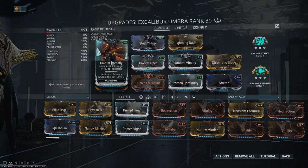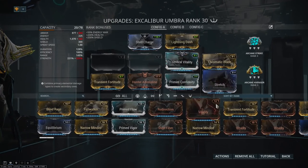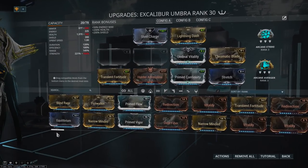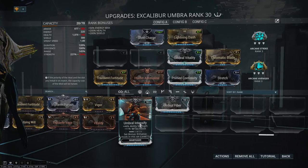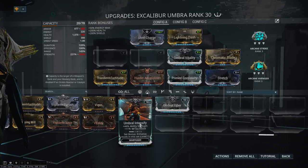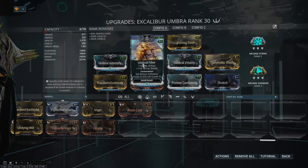If I remove Umbral Intensify, Umbral Vitality drops to 550% HP. If I also remove Umbral Fiber, it drops to 440% HP, making it equivalent to regular Vitality. So using just one of these mods by itself is usually not going to be the right choice. If you have a weird excess of mod points, there's an argument for throwing in Umbral Intensify since it is 14% better than regular Intensify, but in most cases these mods really want to be used together.